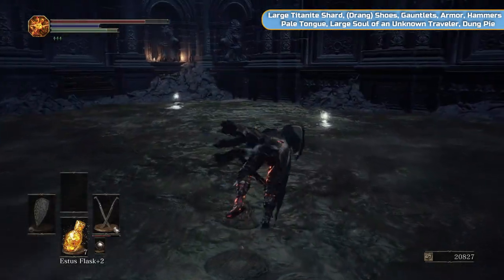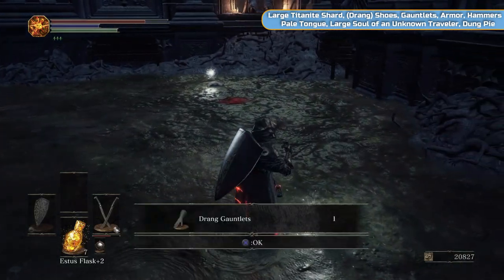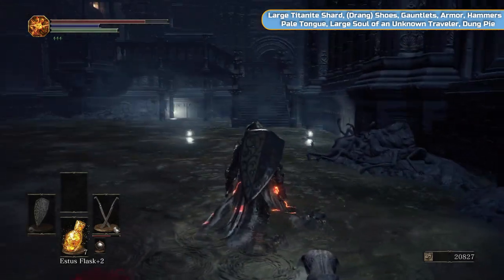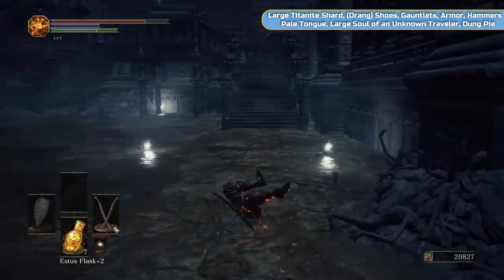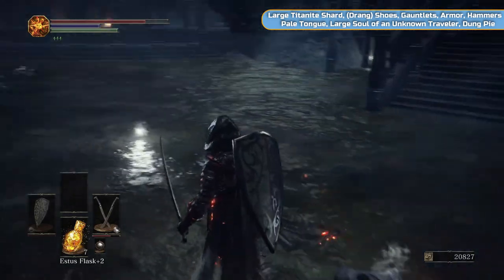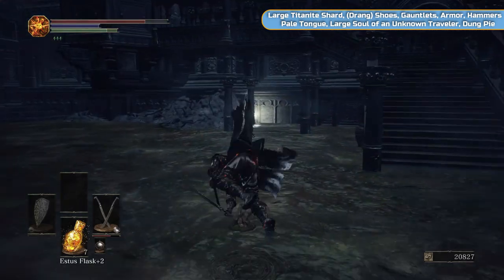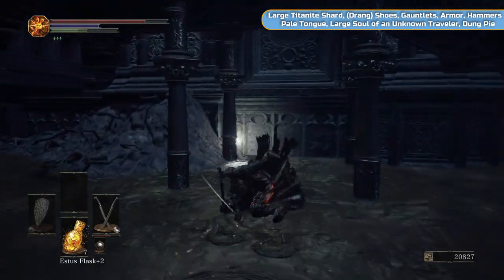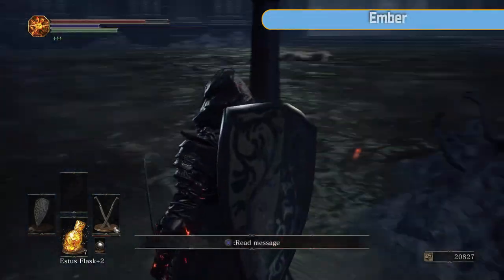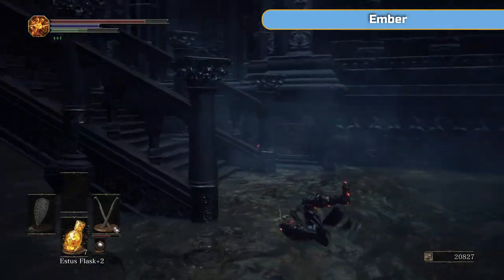And then there's going to be another armour set, all kind of spread out in here — and that is the Drang Set. If you played Dark Souls 2 that will make sense — it's Drang, as in Drangleic, it is the Faram armour. A Pale Tongue — that is one of the covenant items for Rosaria's. We do need to farm more of them; we have two, we're going to get another one, and we'll farm the rest later on.